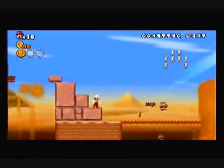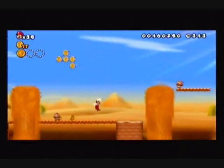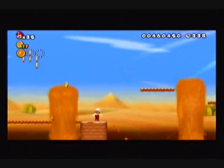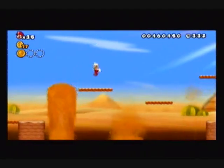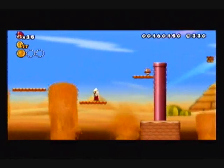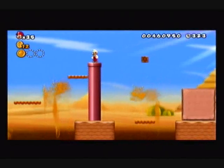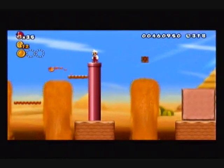The first two star coins I'll say up front are easy to get — it's the last one in this stage that's a pain in the ass. You also got to be careful because enemies walk on the sand geysers too, so be very careful here.